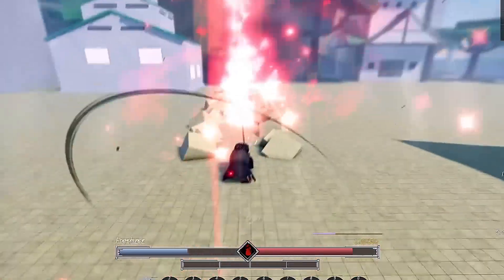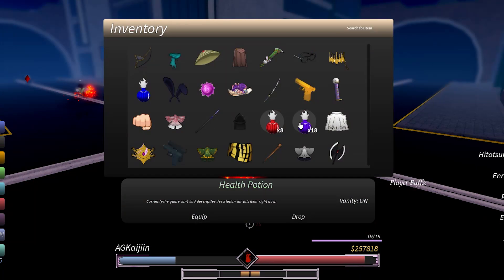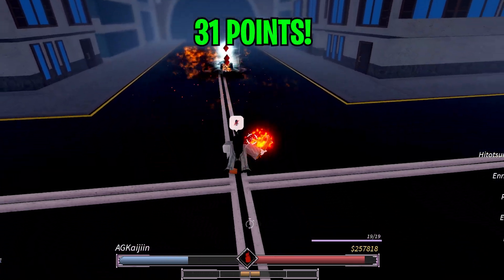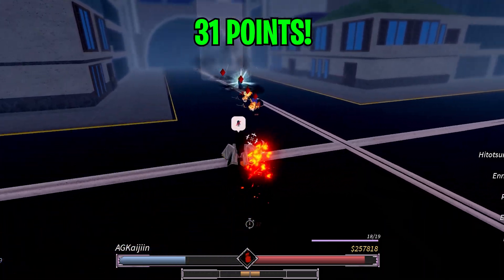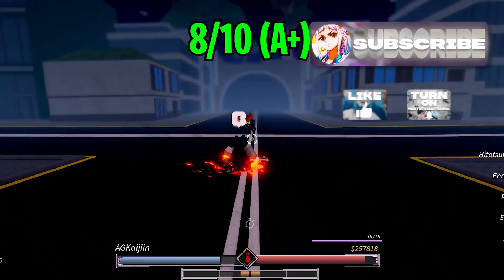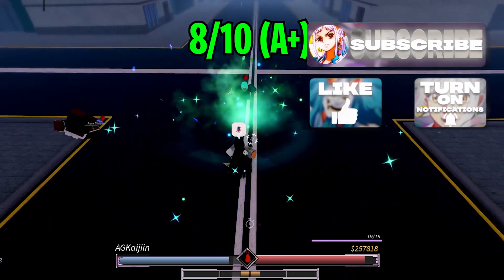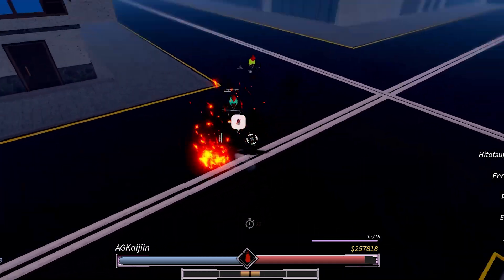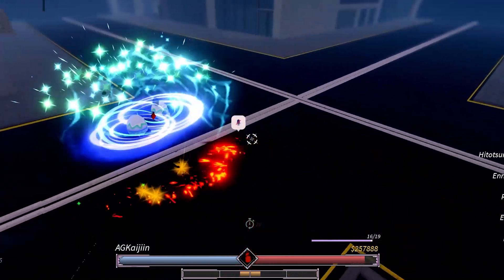If it were faster, similar to Gin's, it would be an easy 10 out of 10. Overall I'm going to give Zangetsu an 8 out of 10 — same as Ryujin Jacker, which is crazy even though Ryujin Jacker is at one percent. I'll give it a B plus rank.